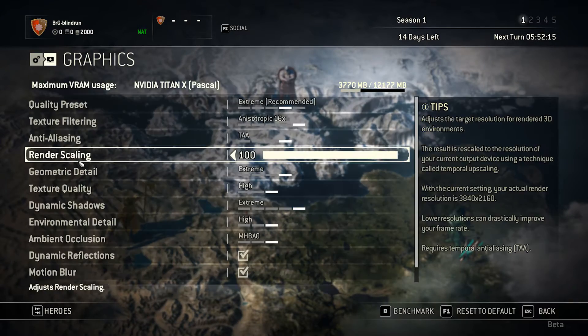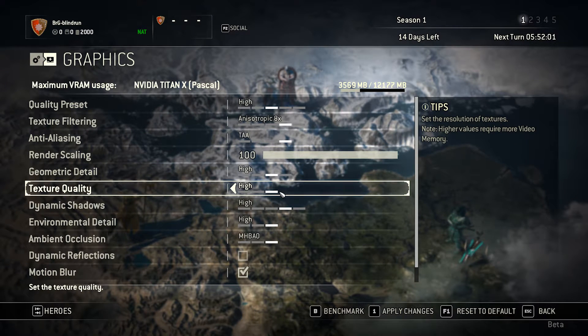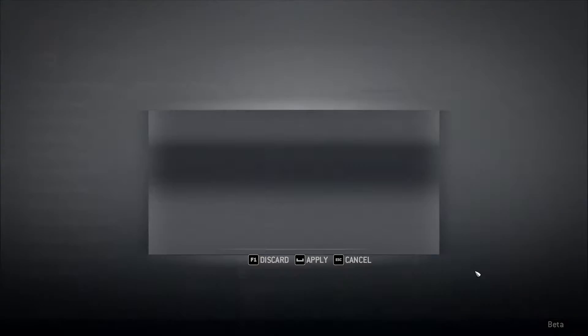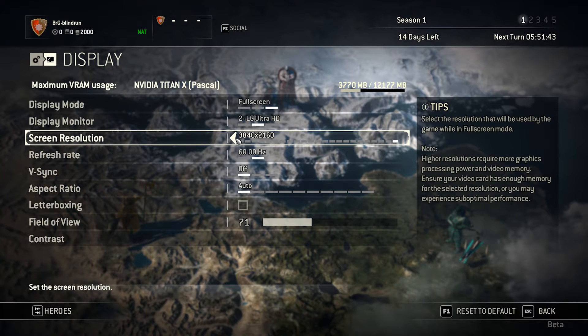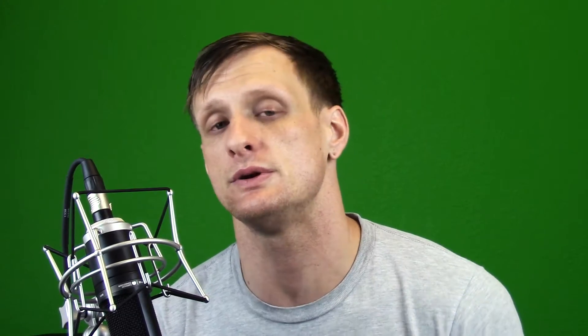For the benchmarks, all settings are on the High preset. I use presets because they're the easiest to replicate — for you and for me — so you can compare your system directly. This approach would change if any preset enabled proprietary settings like HBAO+, but in this case the High preset defaults to MHBAO, which is not proprietary to NVIDIA, so we're good.